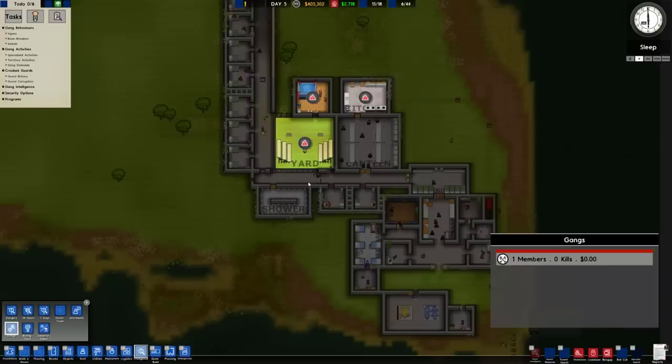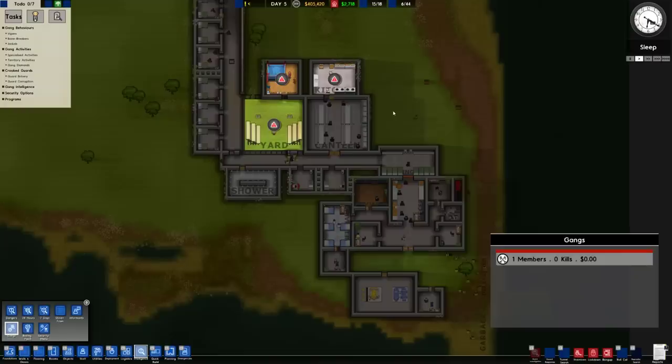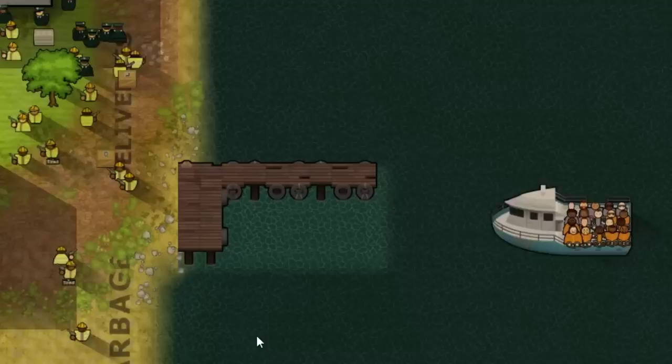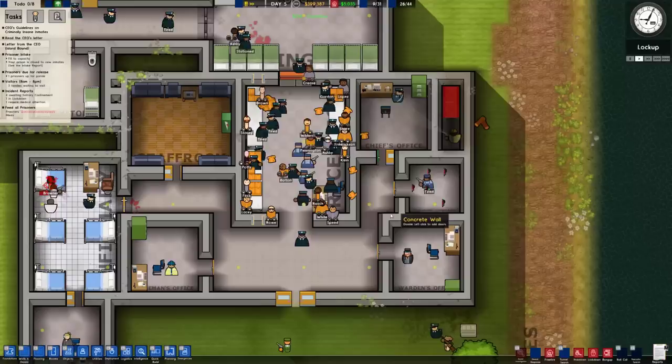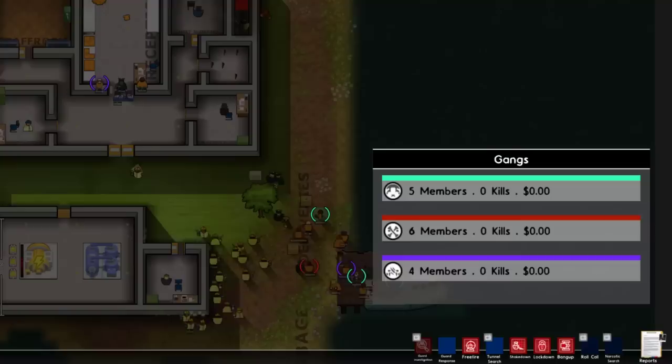Currently we've got one gang in the prison and it's the Bone Breakers. Gang traits: violent, and gang goal: destruction. I think we know where the Bone Breakers stand. But yeah, once the actual prisoners turn up now that I've built all the cells, I get the feeling we might have a few more gang members. Speaking of which, the colonists have arrived to Australia. Well boys, I hope you're ready to do a bit of tussling. This guy literally has a tattoo on his face — I think he may be part of the Bone Breakers. Okay, here we go, the gang members are turning up.